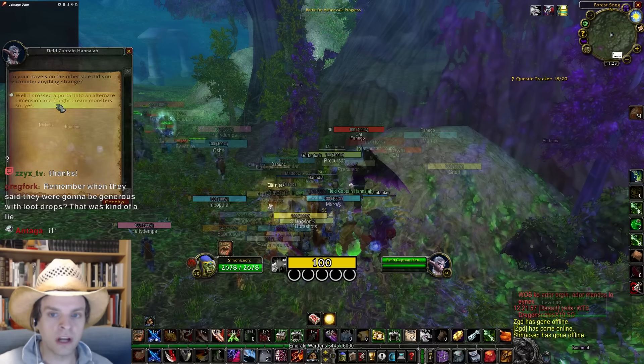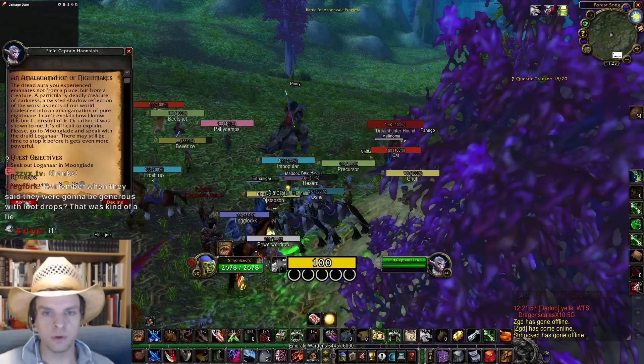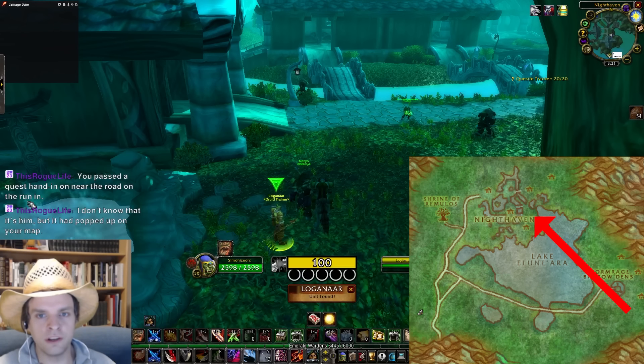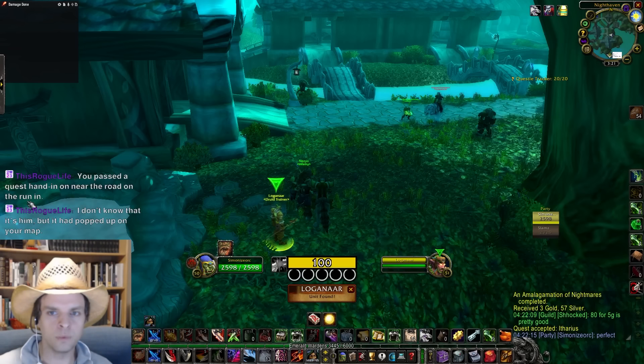Talk to the regular quest giver on the outside and click through the dialogue options. After clicking through the dialogue she'll offer a quest to send you to Loganar the Druid in Moonglade. However when you go to Moonglade, Loganar might not be there — try swapping layers until you find him. He's right near the last N in Nighthaven on the map, right at the moonwell.